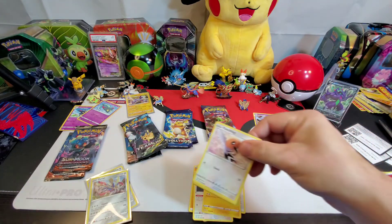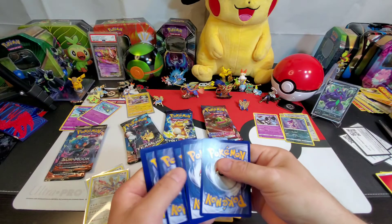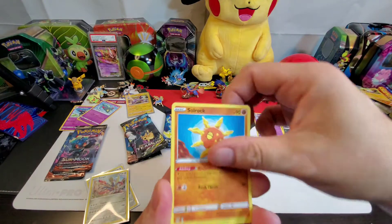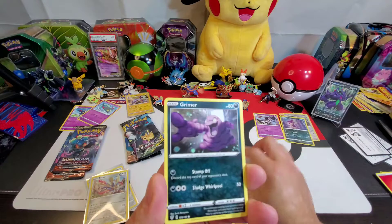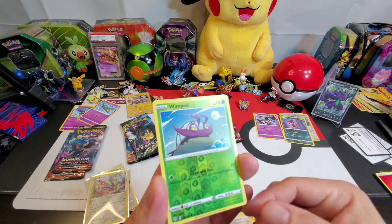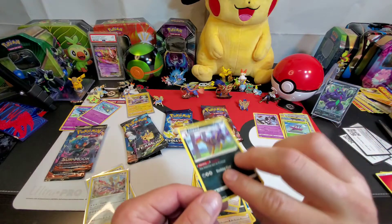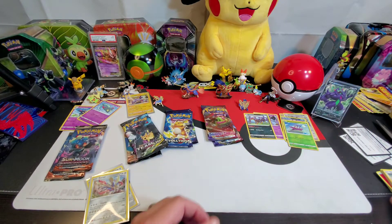Here we go. Water Energy, Powerful Energy, Solrock, Steeny, Fletchling, Wimpod, Grimer, Clink, Ducklet, Wimpod Reverse Holographic — a very nice one. And a Leopard non-hollow Rare.